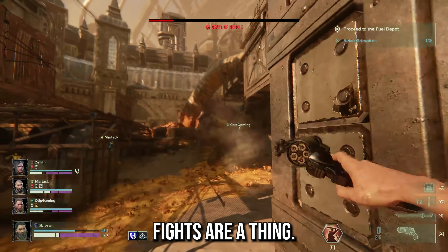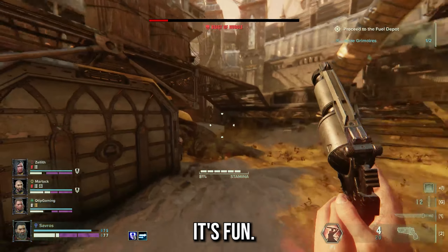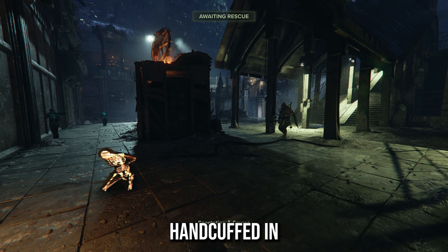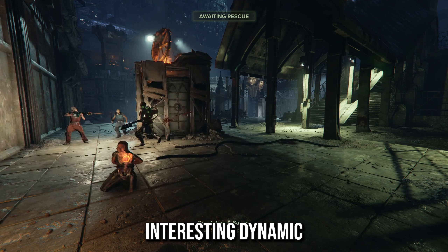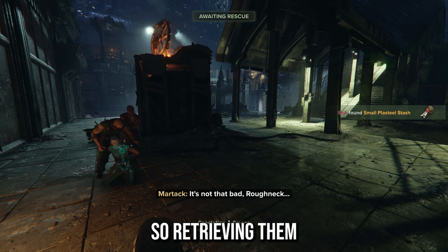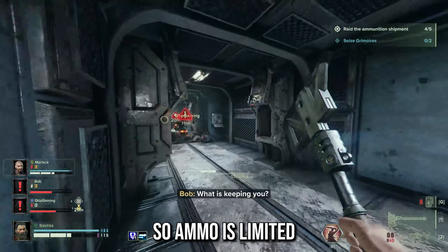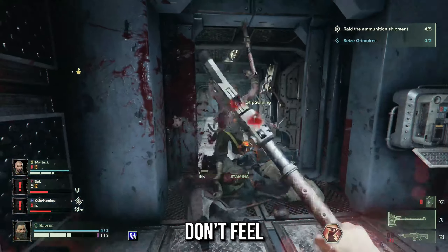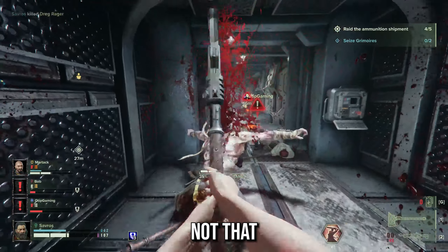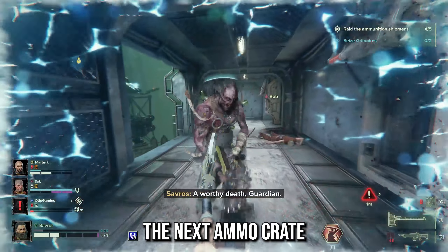Boss fights are a thing — they feel challenging. Beating them requires everybody to participate, so when you do it, it feels earned. If a teammate dies, they don't just respawn at the last checkpoint. They actually respawn handcuffed in third person with guards nearby, almost always in a location you haven't cleared yet — so retrieving them is a chore and you need to stick together. Ammo is limited and you do run out, but resupplies don't feel frustratingly scarce, and melee combat doesn't feel like a punishment when you're dry.